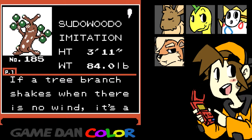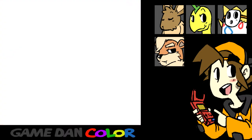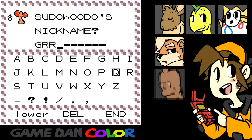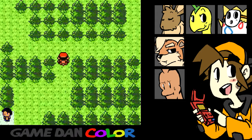We need to look at Growlithe too. Sudowoodo, the imitation Pokemon — if a tree branch shakes when there is no wind, it's a Sudowoodo, not a tree. It hides from the rain. Give a nickname to Sudowoodo? Yes — we'll call him Groot. That's the name of the guy from the new Marvel movie. Groot was sent to Bill's PC because we have no room for him.